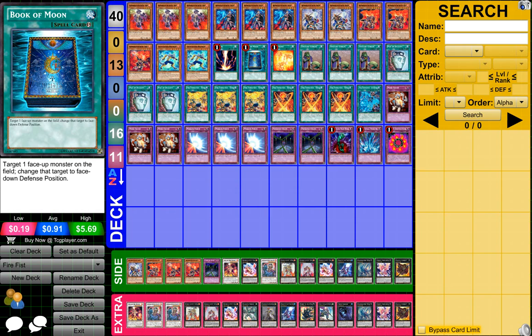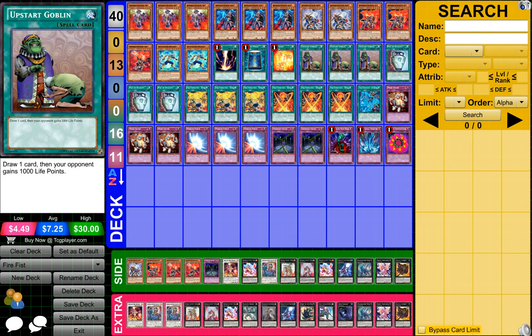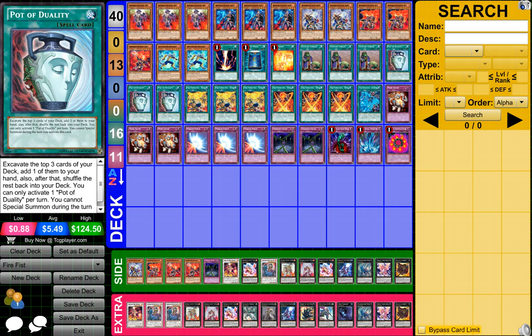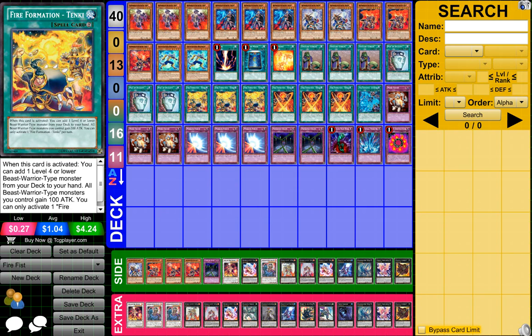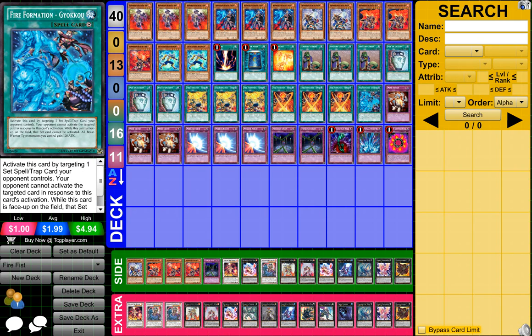1 Red Decay, 1 Book of the Moon, 1 Relinquished, 3 Upstart Goblins, 3 Pot of Duality, 3 Fireformation Tenzin, and 3 Fireformation Tenzu.